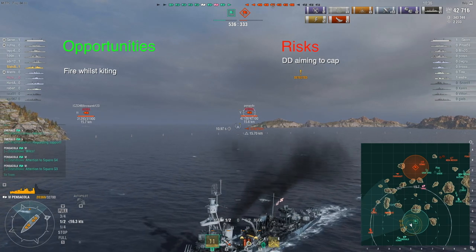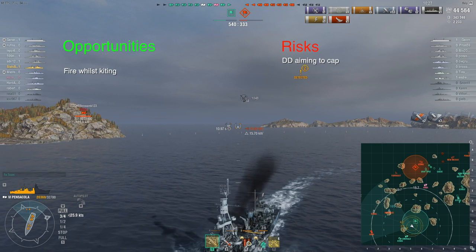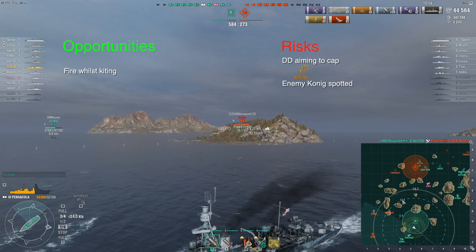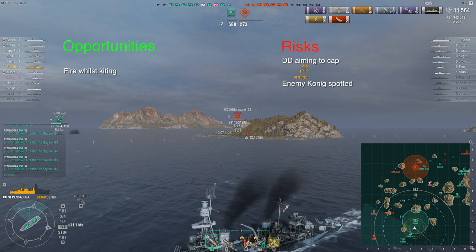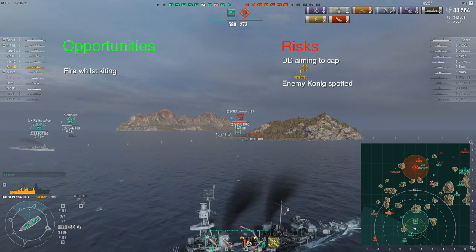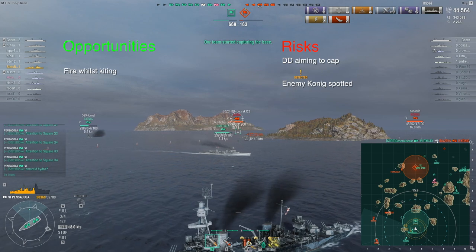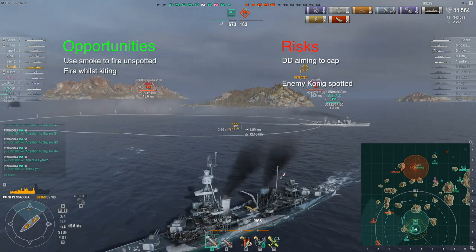I tell the team not to forget about the Minikaze. Something else that's cropped up as a risk: an unspotted enemy Koenig has appeared - he stayed unspotted for a very long time. Their Koenig could cause me and the Emerald a big problem if we show our broadside. I've got my backside pointed at the Koenig just in case he takes a shot. He's not currently spotted but he can definitely see me. The Emerald is now smoking up - that smoke might be useful to me.